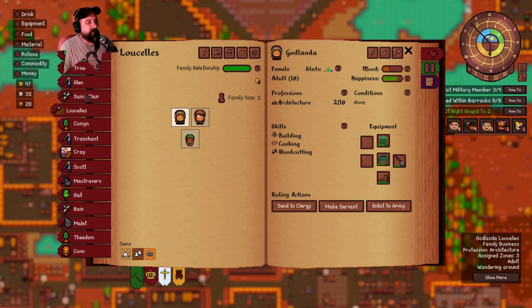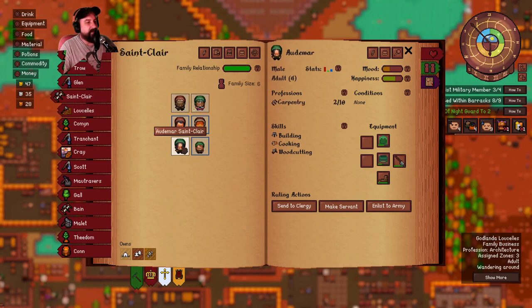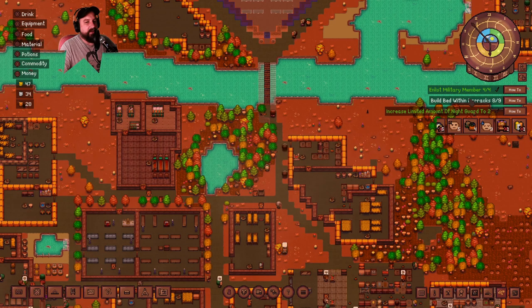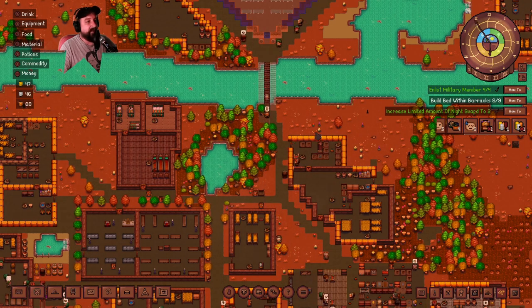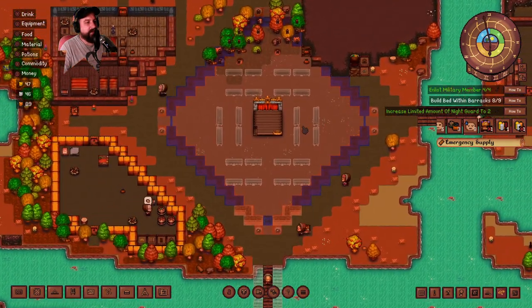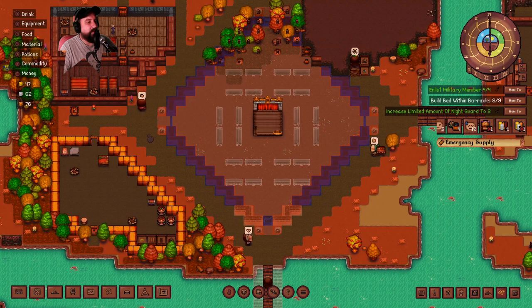I could send and enlist Aldomer - he's got a seven strength, that's cool. I don't think he's married. That's a good idea. Enlist to army - yes! And now we have one less mouth that giant family has to feed and we have given ourselves our fourth military. Maybe now they'll build it. I'm also in the process of building bridges and apparently finishing these walls.